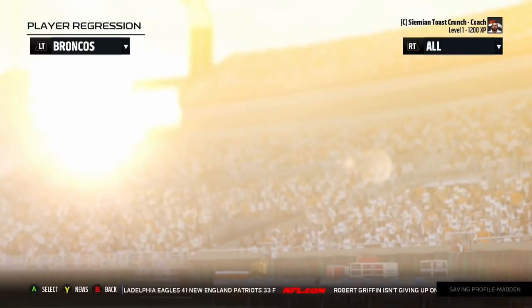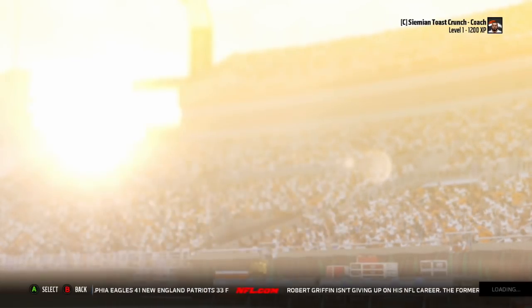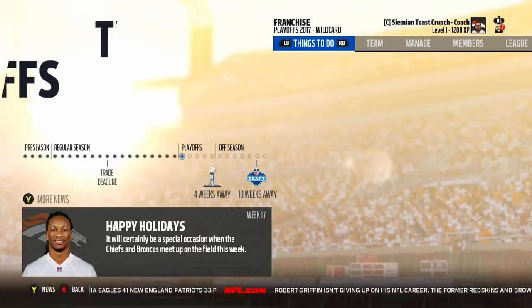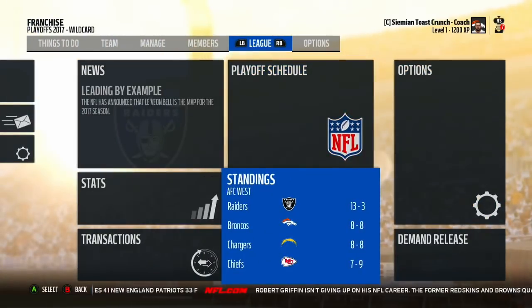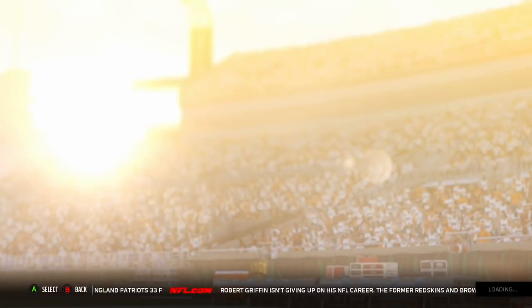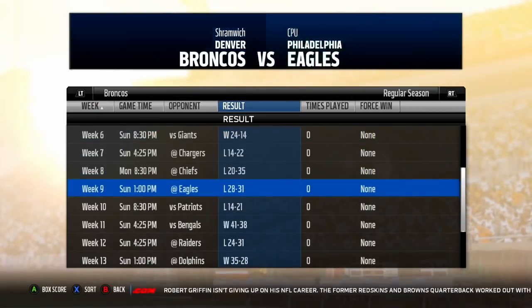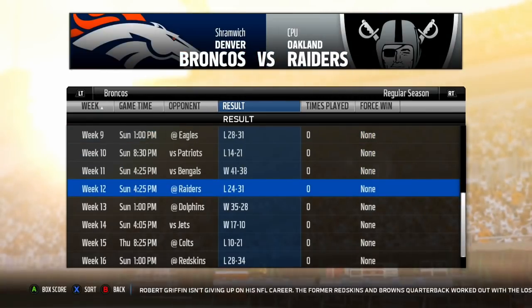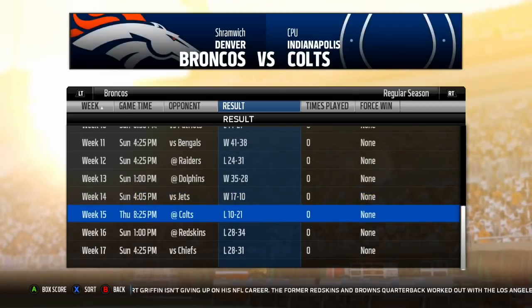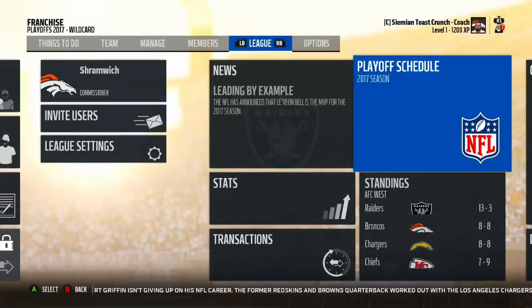We did not make the playoffs — pretty surprising. Matt Dar and Connor Barth, our special teams guys, regressed, so I'll probably replace them in free agency. We went 8 and 8. We were 8 and 5 at week 15, then lost our last three games. Won the opening five games, then lost a bunch — beat the Bengals, lost to the Raiders, beat the Dolphins and Jets, then lost our last three. A bit rough, but 8 and 8 — I think we can improve.